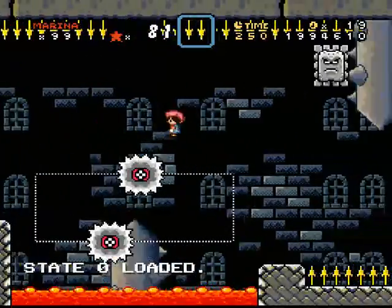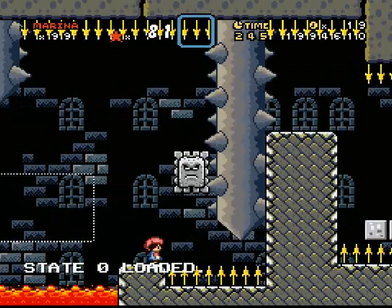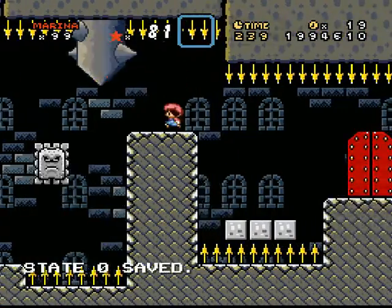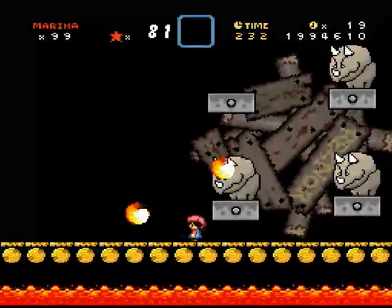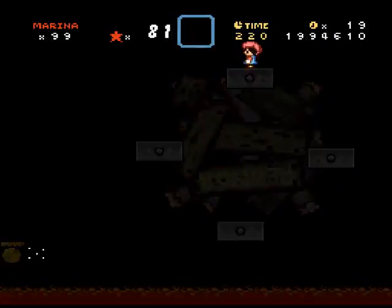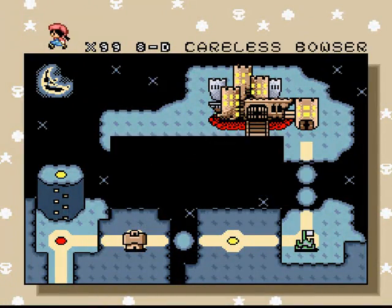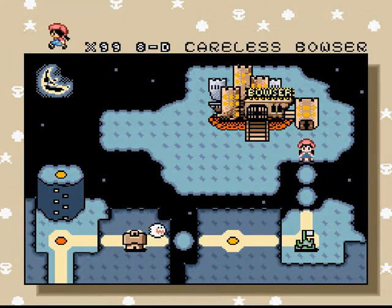I can do this. Do that, do that, and do that. Let me find another Reznor. That is good. Last Reznor of the castle — of the game, I think. That takes us out to careless Bowser for leaving his bloody back door unlocked.